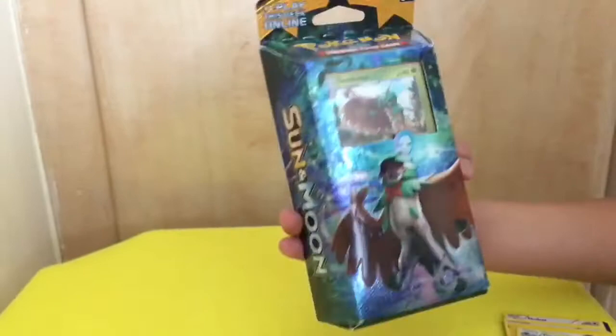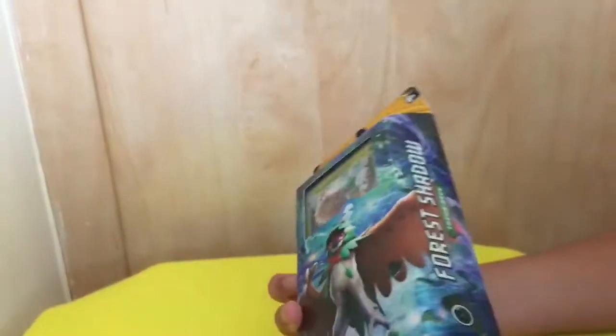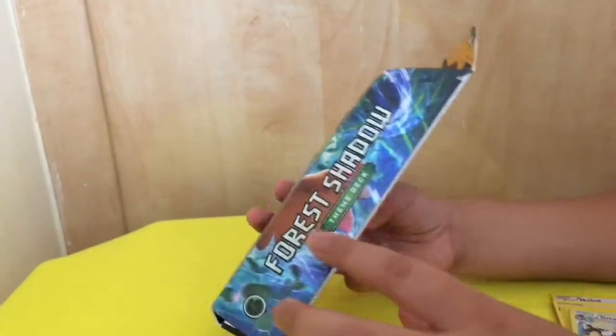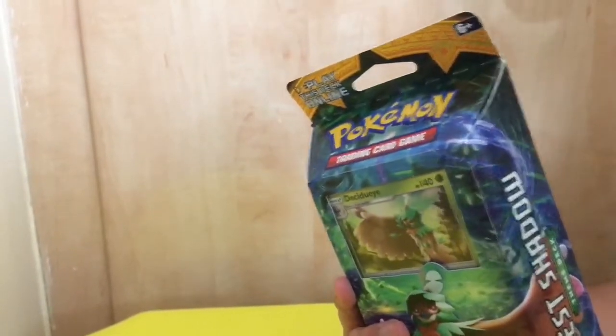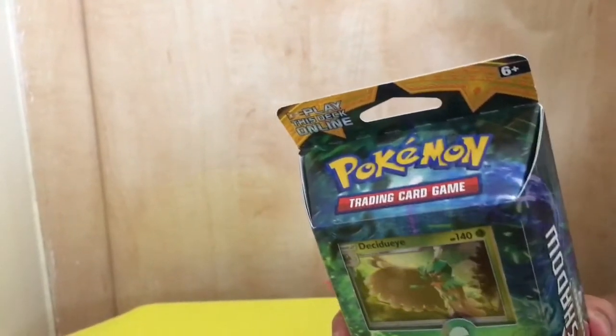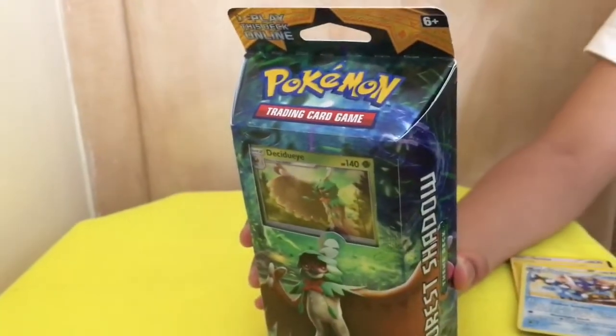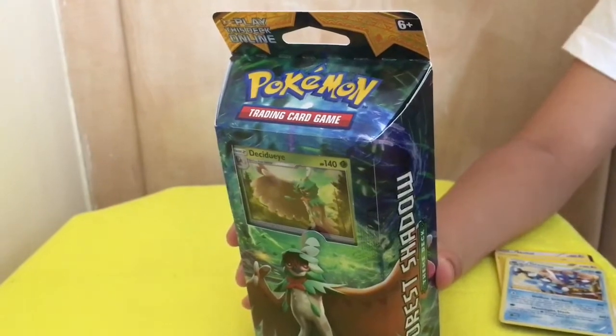This is the Pokemon Trading Card Game from Sun and Moon — it's the Shadow theme deck. In this box you'll find 60 Pokemon cards, one card checklist, a metallic coin, two player play mats, a rule sheet, one code card to play this deck online, one deck box, and damage counters.